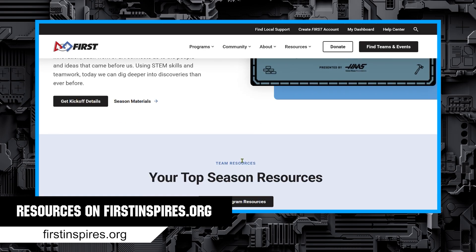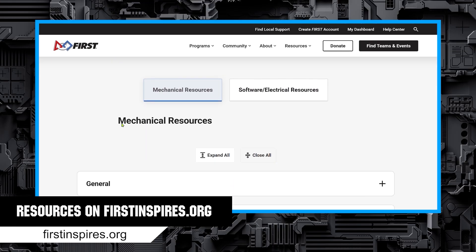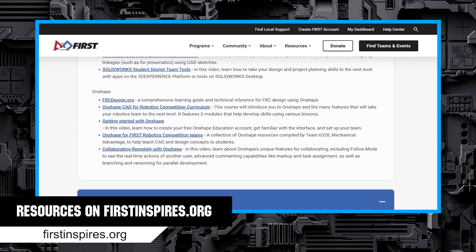FIRST also has their own directory of resources. These can be found in the resource library or under game and season. There are lots of links to internal and external resources, all highly recommended, so explore around and get familiar with what is out there.